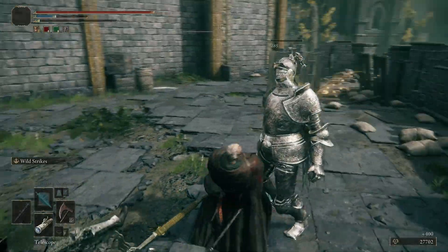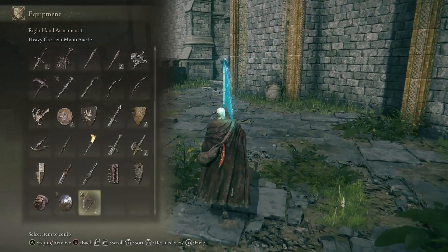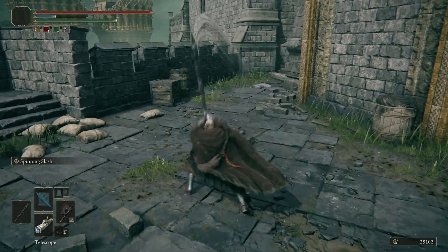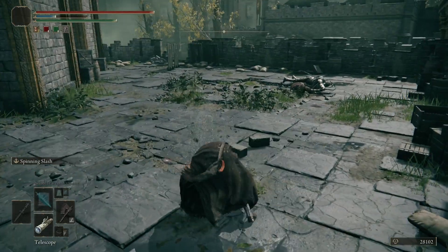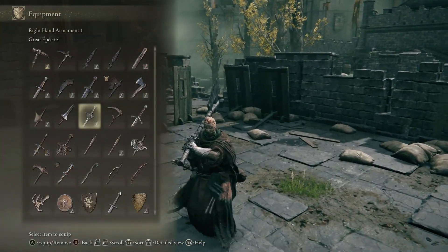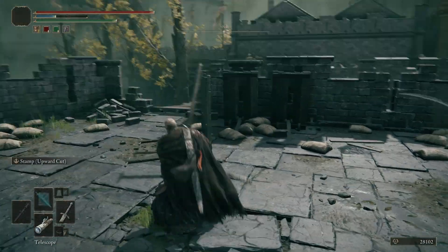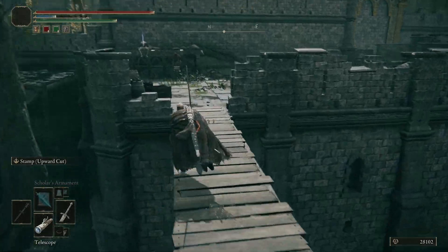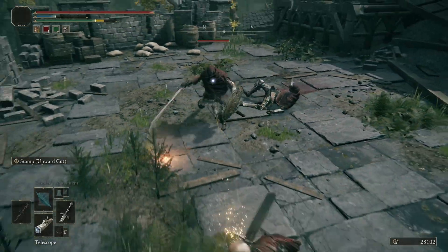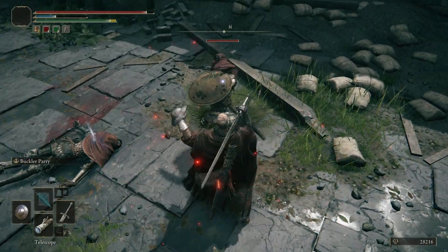Showing off the crescent axe — it's got these nice sweeping attacks, very different from the long haft axe which just has these big lumbering sweeps and chops. It's kind of like the difference between the Claymore and the Iron Greatsword versus the Banished Knight Greatsword, which has these nice sweeping attacks. Let's show that off briefly on an enemy up here. Miserable — give me another go. There we go.